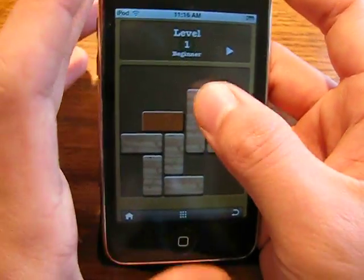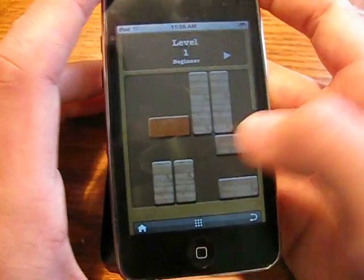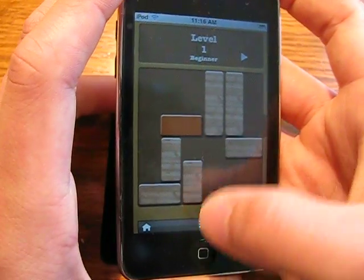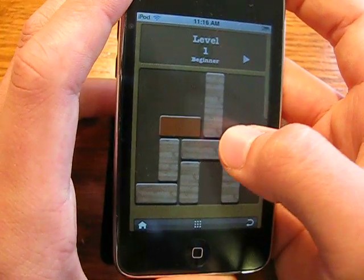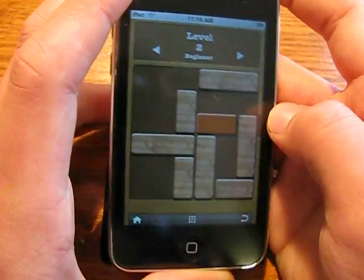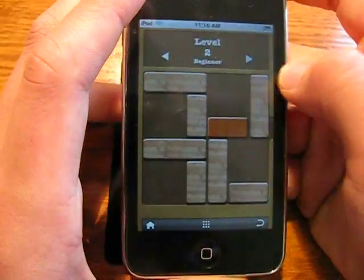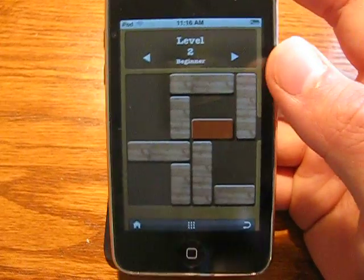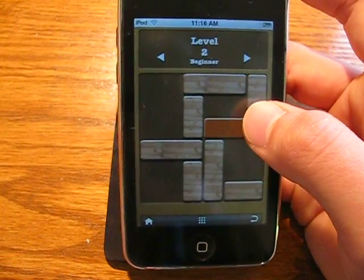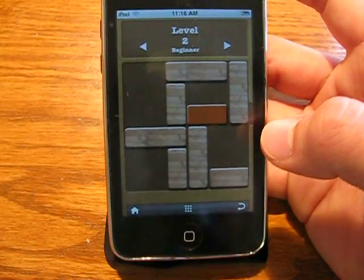We'll go to level one and see if I can do this. I wasn't too successful last time because I'm kind of bad at this. I don't know why this is so hard for me — I can't seem to get level one. You're going to have to take my word for it that I can get that orange block out of the map to win. But that's the whole point of the game — get this orange block out of the map through that little gap in the wall. It's a really fun game: simple, easy to learn, fun to play.